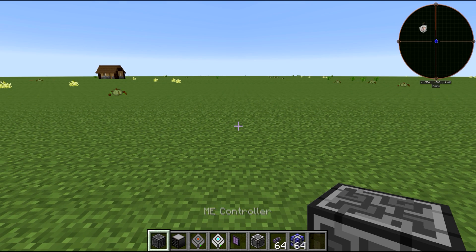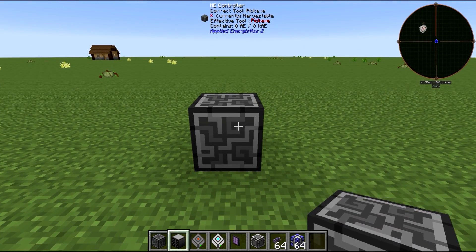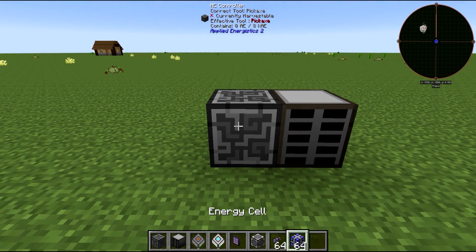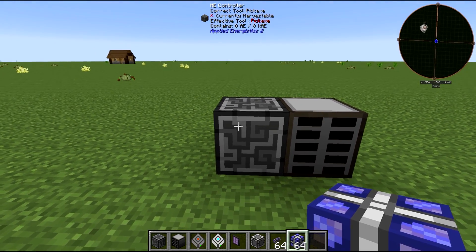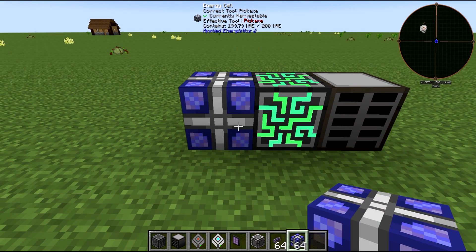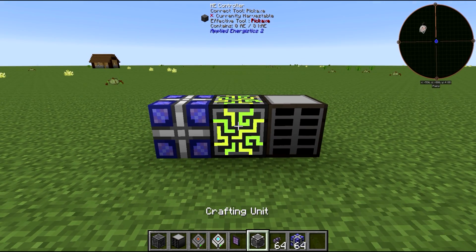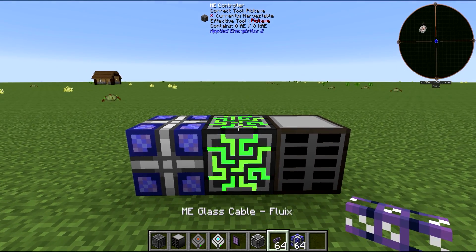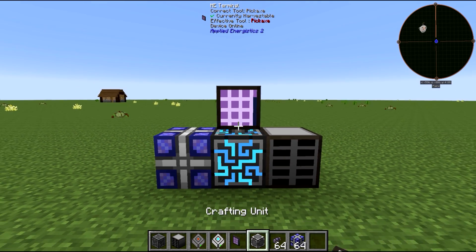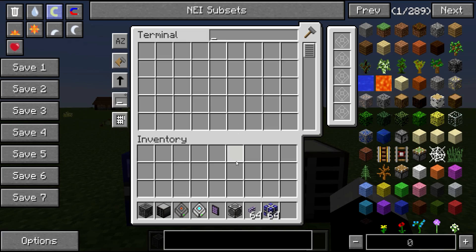To make an ME system, first get the ME Controller and place it wherever you like. Then get an ME Drive and place it connecting to the controller — you can use cables, but placing them next to each other works too. To power it, get an Energy Cell and place it next to the controller. The ME Controller should then light up. Then put the ME Terminal on.